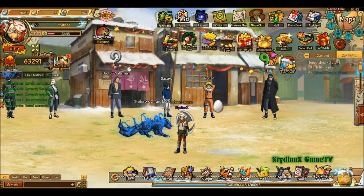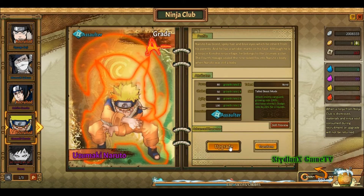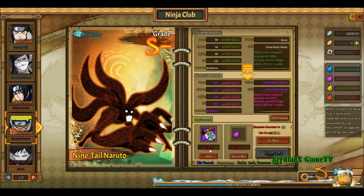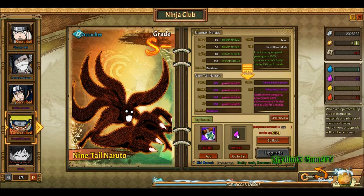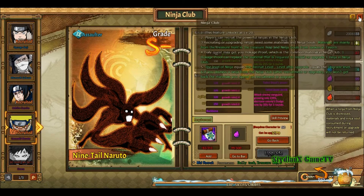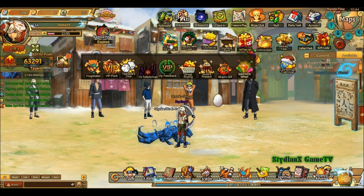For future plans, I'm going to upgrade Naruto to this guy right here. I still need a few more mid-recruit proof and some Spirit balls.